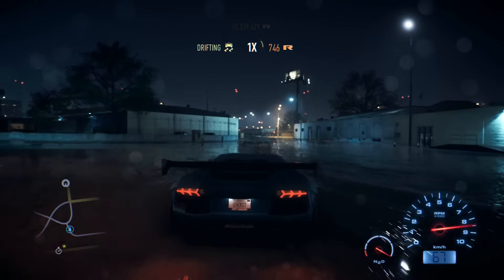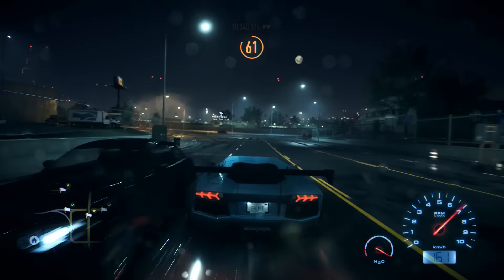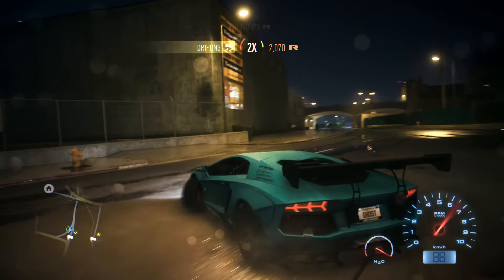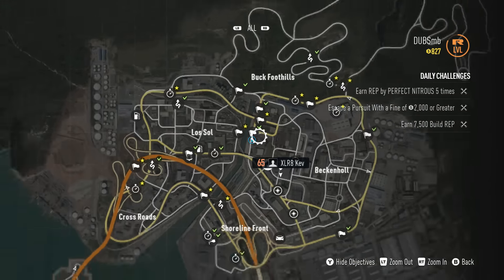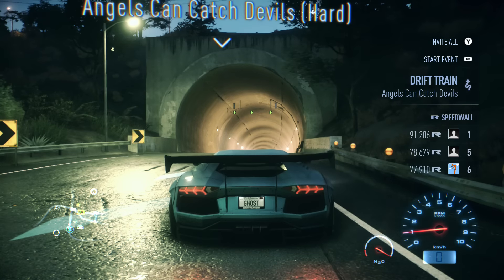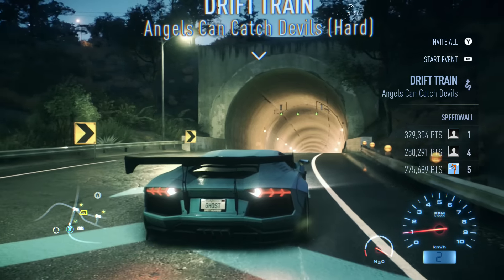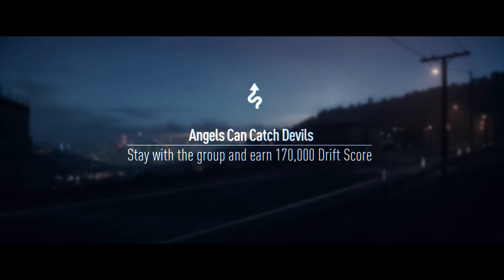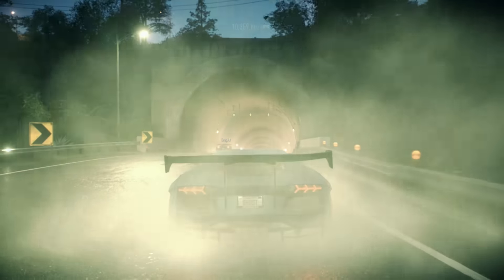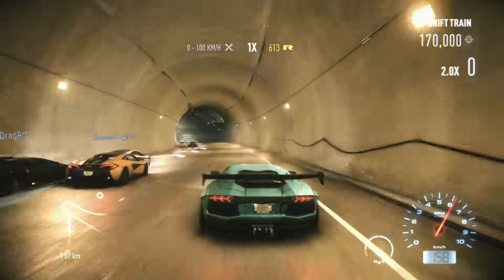Let's go ahead and actually hop in and do it. I ended up bringing this up to this event up in the mountains here — I ended up crashing it a little bit on the way up. I brought it to a drift event that I just drove up here anyway. This is the one that I wanted to give a shot. I have to score 170,000 points — this is going to be a drift train event. I guess I have to let these guys keep up with me. They're all in supercars, so that's the thing.